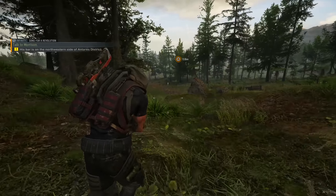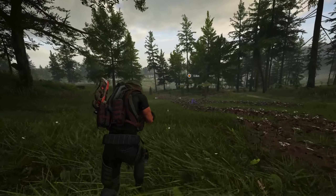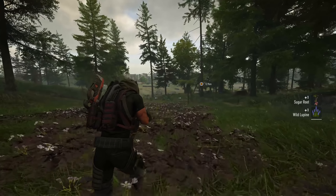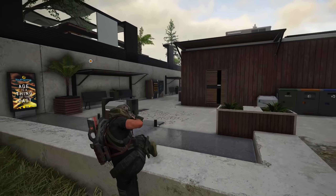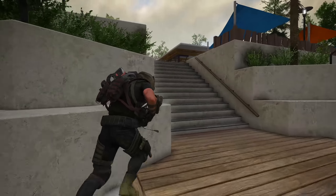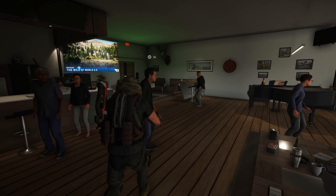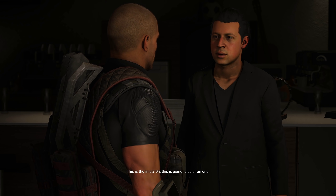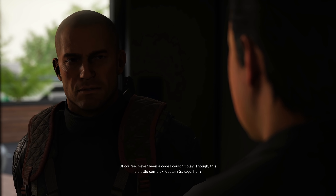Now we just have to get back to Morrison - his bar is to the northwest. I'm just buzzing about that stealth run. I don't know why - I was just really sleuthy and tactical and actually played the game how it's supposed to be played for once. Arriving at the bar, we hand over the intel. Morrison says 'sweet music' - never been a code he couldn't play. This is a little complex though with Captain Savage involved.